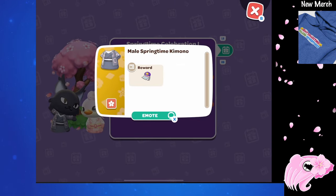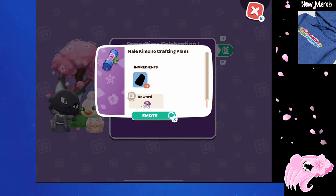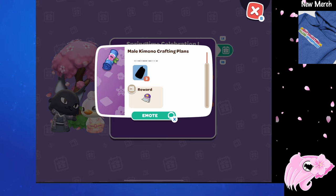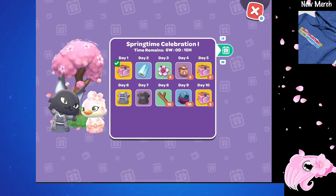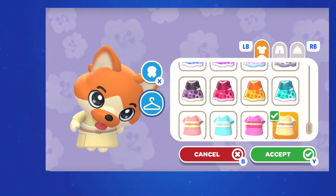On day 6 we have the male springtime kimono — this is the one we can see in the picture on the left. I think this means that the female springtime kimono and the sakura hair decoration will probably be either in the Part 2 calendar or in the finale. On day 7 we have new crafting plans for the male kimono; looks like you'll be able to make it using 3 fabric of some kind. Because this is a new item and we just got those lotus silk crafting plans, based on the silhouette it seems really likely that it's gonna be 3 lotus silk to craft the kimono. And based on the trailer, it looks like this new craftable kimono will also be able to be dyed, so we can get a whole bunch of different colors.